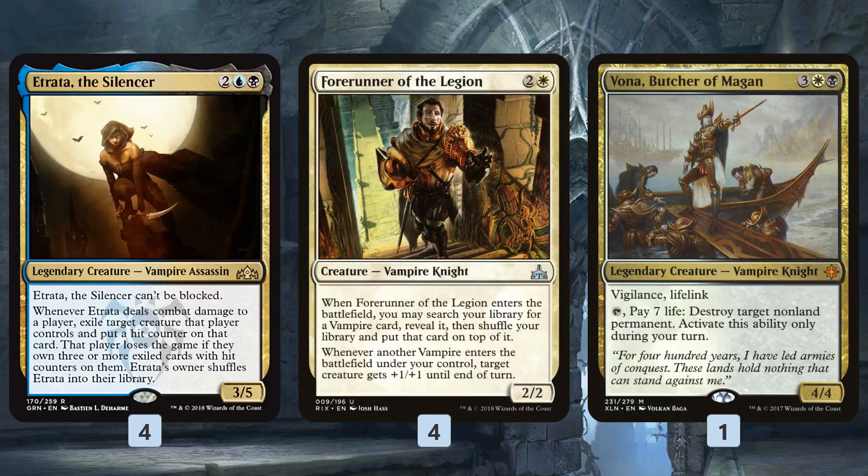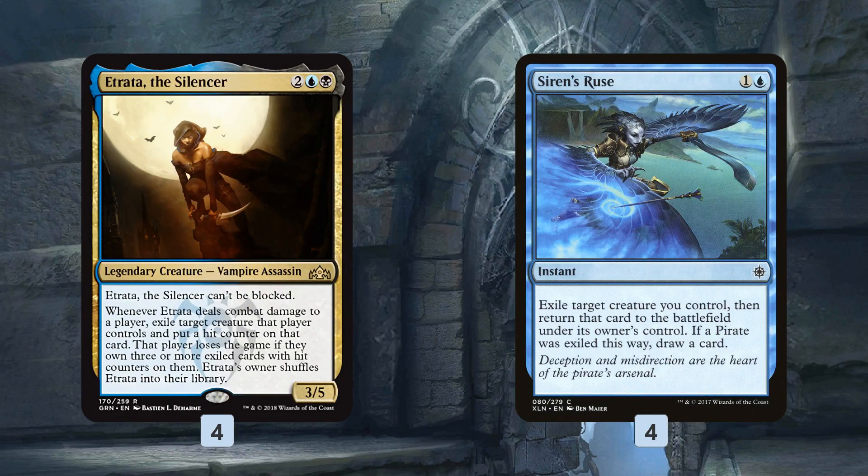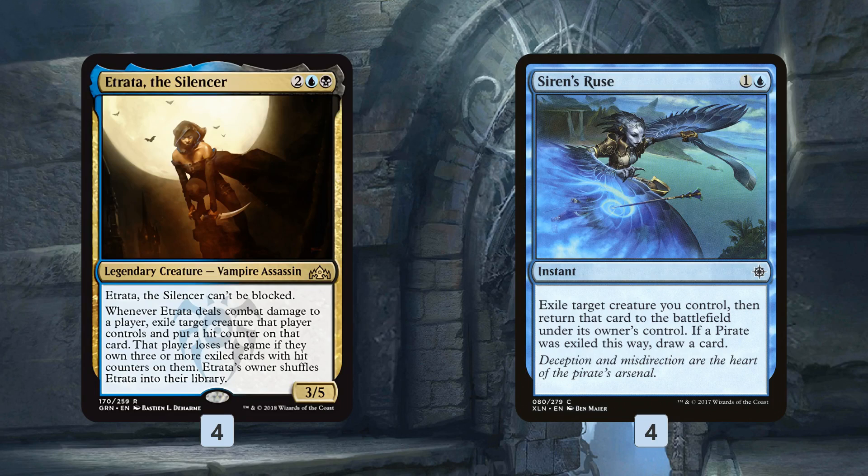If we're worried about getting run over, we can snag this big life-linker with Forerunner of the Legion instead of Etrata, then after we start gaining life we can get Etrata to go for the hit counter kill. That's plan one: play Etrata relatively fairly but use Forerunner to find our copies and hopefully get those hit counters. Plan number two involves a little bit of a quirk in the rules - that is Siren's Ruse.